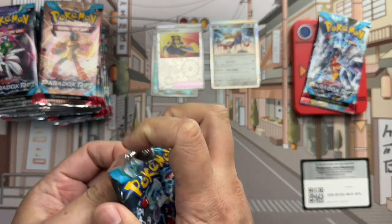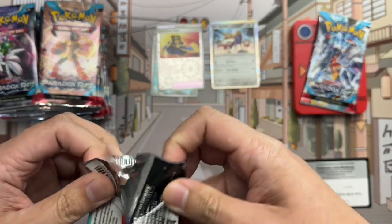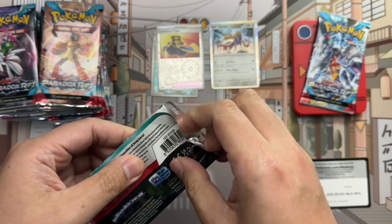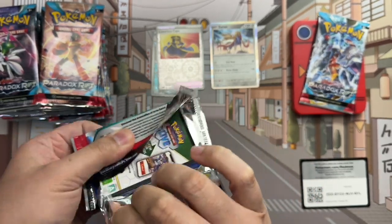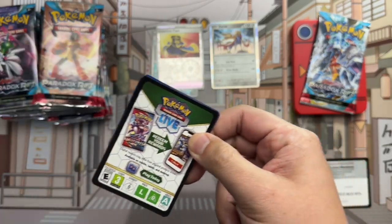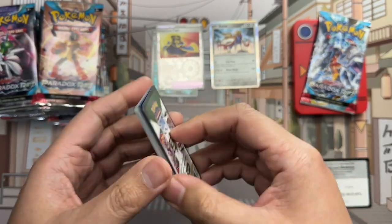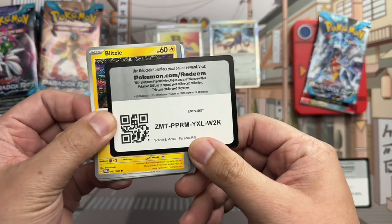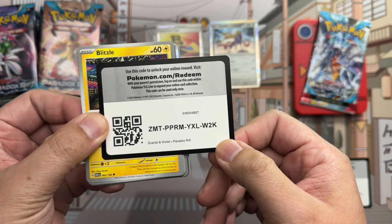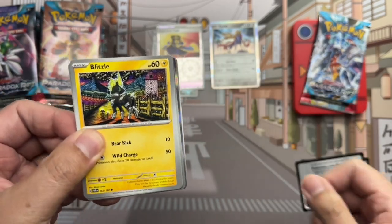We've got some interesting cards — Gimme Ghoul, which flows through its EX form as full arts and special illustration rare. Time will tell whether that card will hold value or whether it's a good card at all. And here's another free code card.